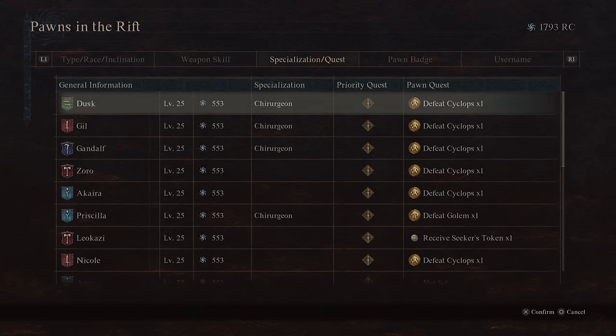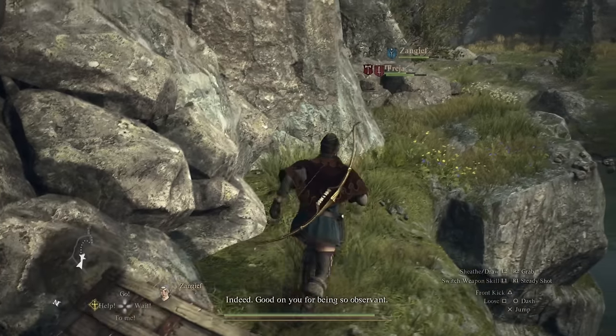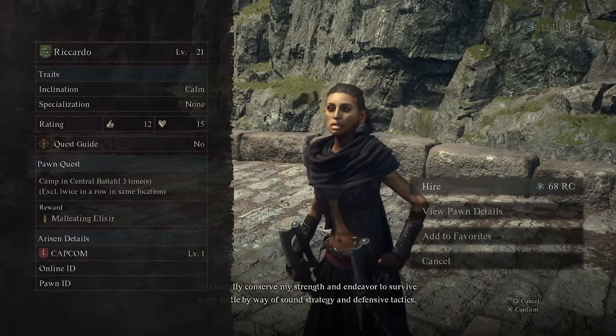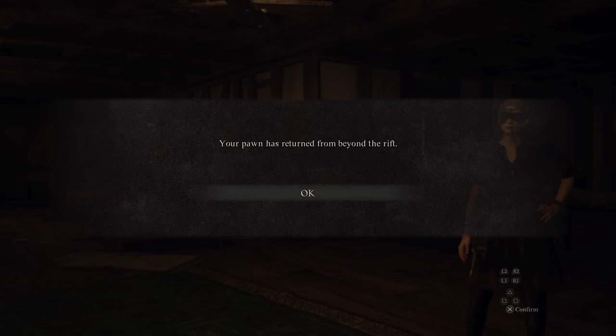Personally, I've found the Logistician is really good to help you combine items, move things around, and minimize inventory management. The Chirurgeon isn't bad either, especially if you're not running a mage support healer. But any of them can really be successful — it's about considering what's valid for the situation you're in.